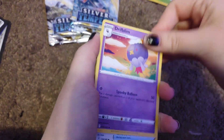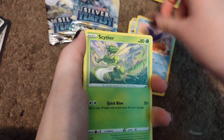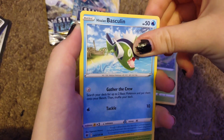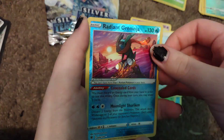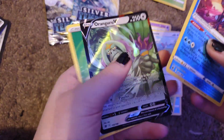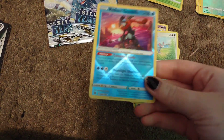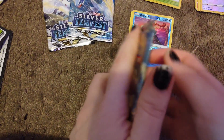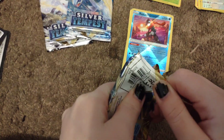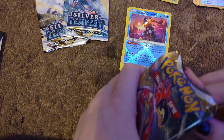So we got: Drifblim, Dark Patch, Piloswine, Mantine, Scyther, Hisuian Basculin, Hisuian Voltorb, and Goomy. Oh — Radiant Greninja! And the Urshifu V as our rare, which unfortunately I already have. But I haven't got Radiant Greninja yet — always cool to get a radiant Pokemon. I think I only have a few radiant cards for Astral Radiance.